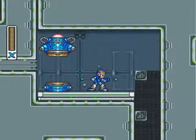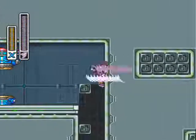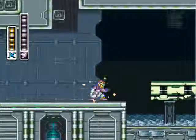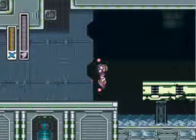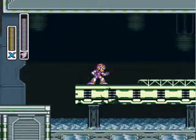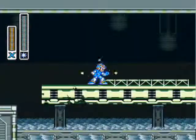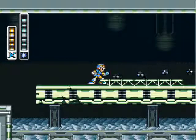Just to show you guys - that's your maximum charge shot. Now, in order to charge a special weapon, you have to wait for it to turn purple like that. Otherwise it'll just release a regular shot. That's the charge Storm Tornado. Charge Shotgun Ice is kind of fun - see, I let it go too early.